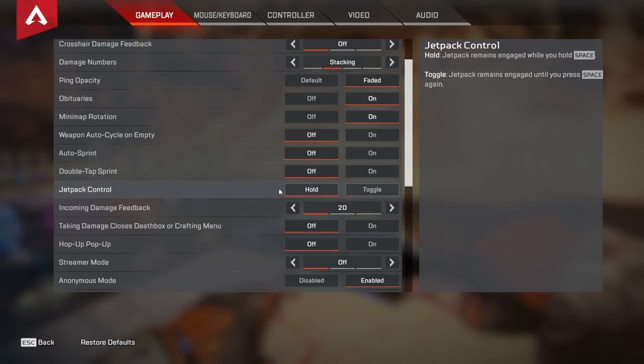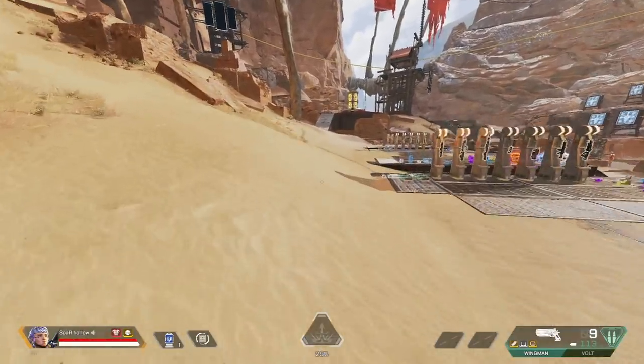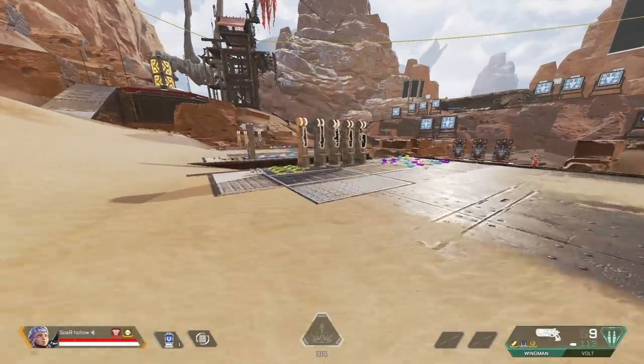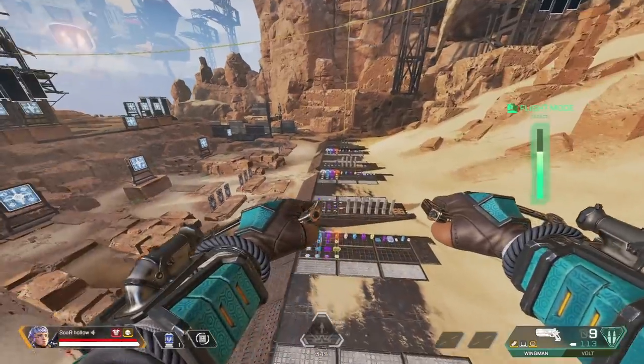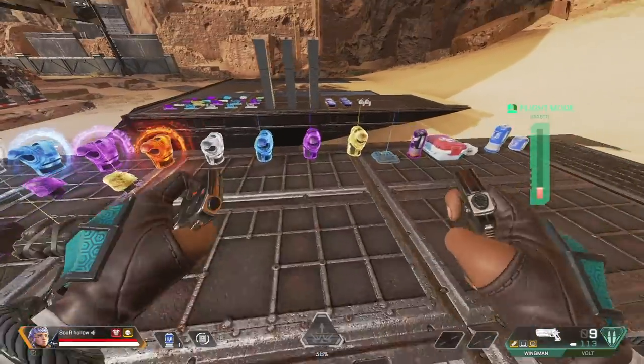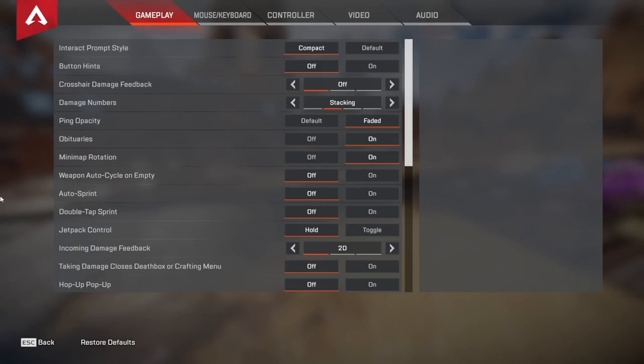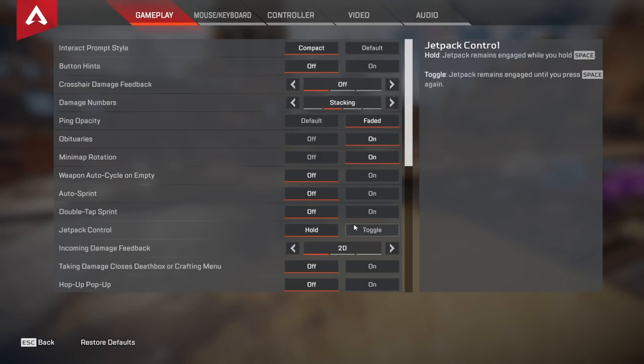For jetpack control — this is a Valkyrie setting — I prefer hold. Whenever you use hold, all you have to do is press and hold spacebar while in the air to activate the jetpack, then just let go to cancel it. I like hold over toggle because the movement feels so much more fluid. Being able to press and hold spacebar to actively use the jetpack and simply let go to fall just feels right. If toggle feels more comfortable to you then go for it, but I would definitely recommend hold.